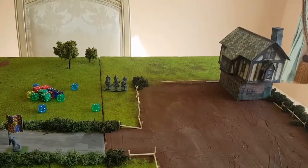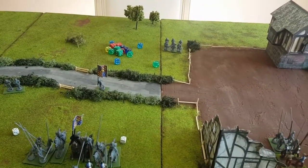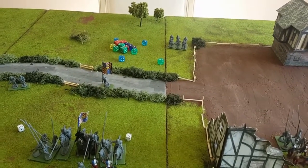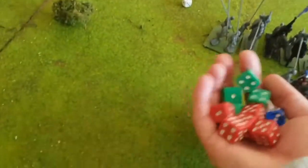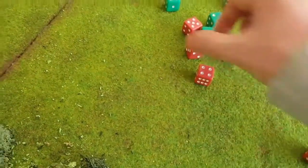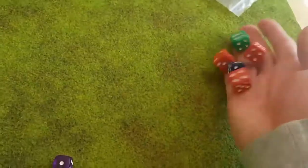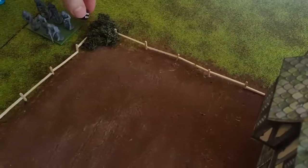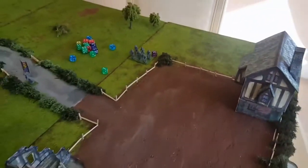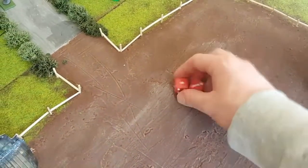The crossbowmen shoot over at the handgunners who have no damage yet — 10 shots hitting on fives. We get five hits. Looking for twos to damage — five damage on the handgunners. Nerve test 2D6: result is nine, they're fine.